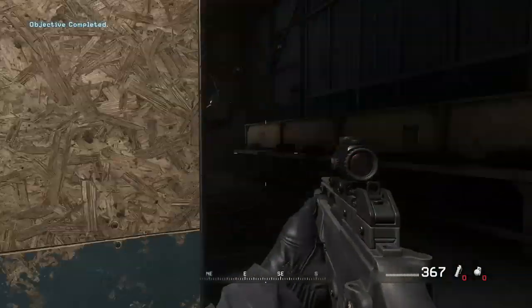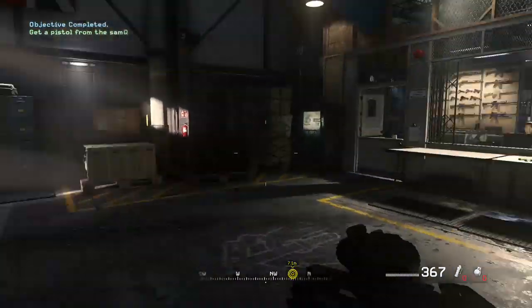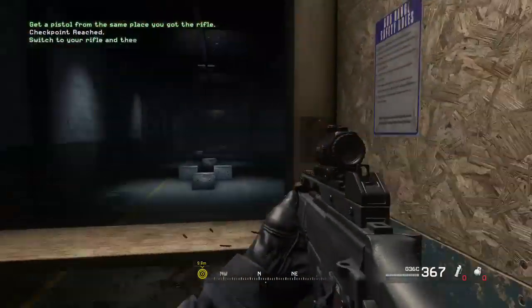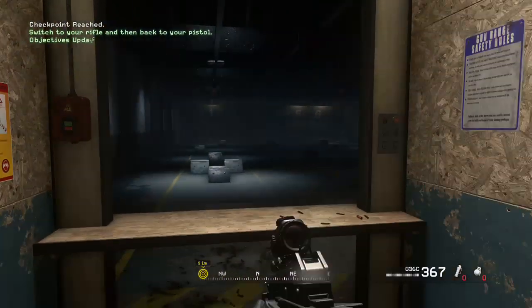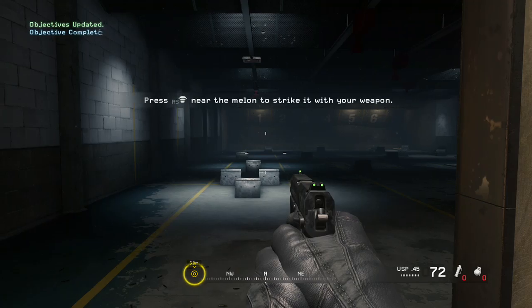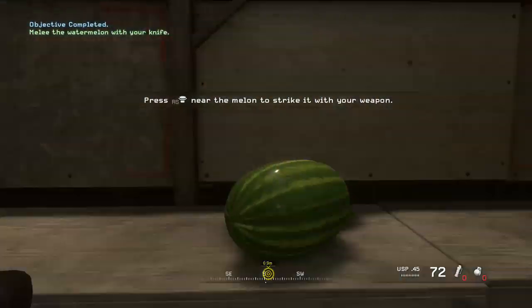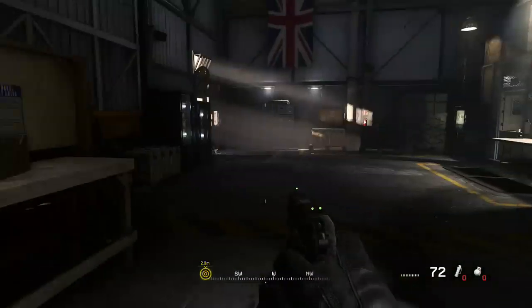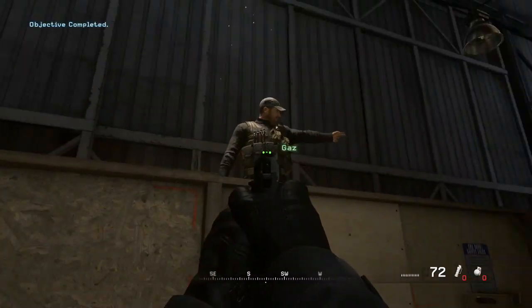Now go get a sidearm from the armory. Now switch to your rifle — now pull out your sidearm. Remember, switching to your pistol is always faster than reloading. Using your knife is even faster than switching to your pistol. Knife the watermelon. Nice! Your fruit-killing skills are remarkable. Captain Price wants to see you.